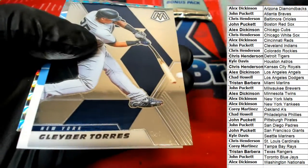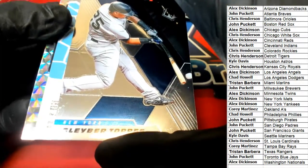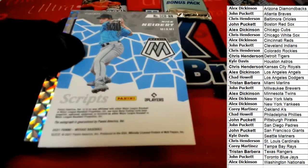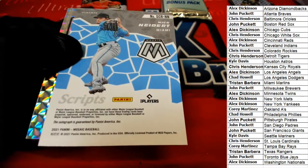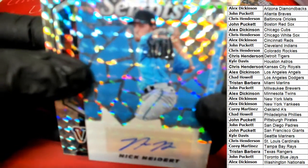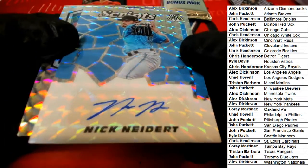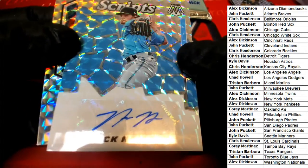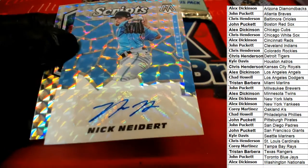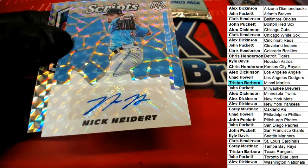Is it gonna be our auto coming up? Oh yes, that's gonna be our auto right here — good luck everybody, what's it gonna be? Autograph scripts Miami Marlins. Nice scripts rookie. We got a vintage way box so this is some nice ink — scripts. That is Tristan B who hits in the break. Congratulations Tristan with your nice auto coming out of here.